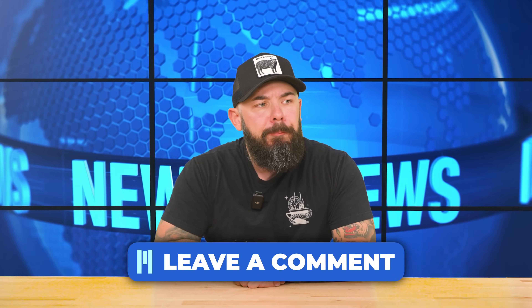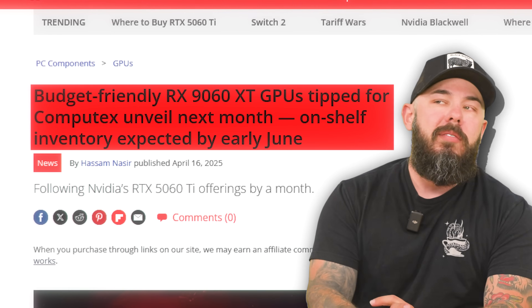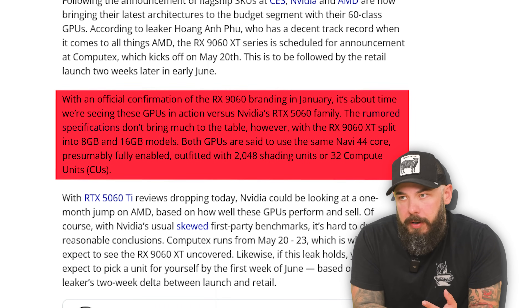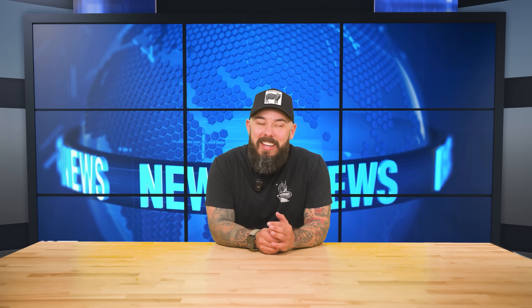Budget friendly RX 9060 XT graphics cards are tipped for Computex unveil next month, with inventory available early June. It's going to be GDDR6, Navi 44, fully enabled, outfitted with 2048 shading units and 32 compute units. We've got a lot of 5060 Ti reviews dropping and we'll see how this card stacks up to NVIDIA's offering. AMD is likely going to be more aggressive on price, and you should be able to pick one up by the first week of June.